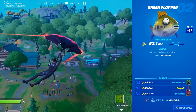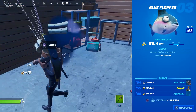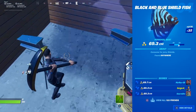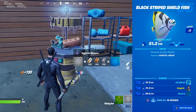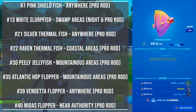Let's focus on some specific catch requirements. The first one is using a pro fishing rod — it's the blue version of the normal rod. You can be lucky finding it in one of the wooden barrels, but you can also upgrade it at one of the upgrade benches. You only need hundreds of each material to get it done. For eight different fish you need a pro rod to catch them, but I recommend always using it while fishing. These are all the fish that require a pro rod.